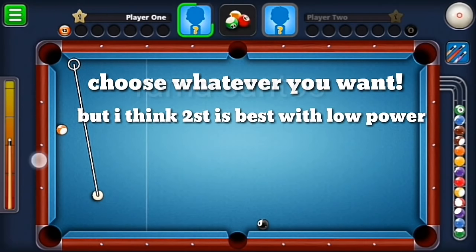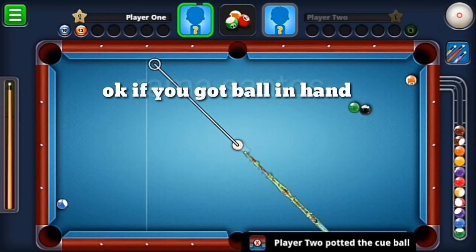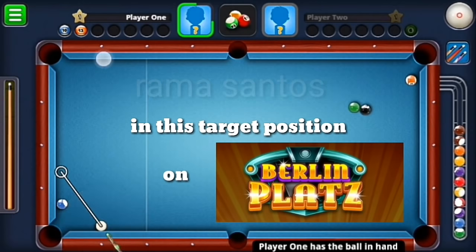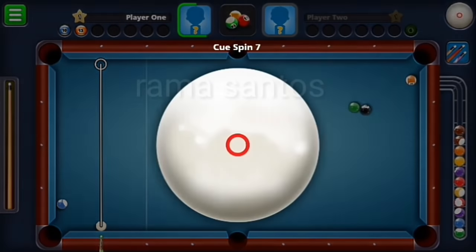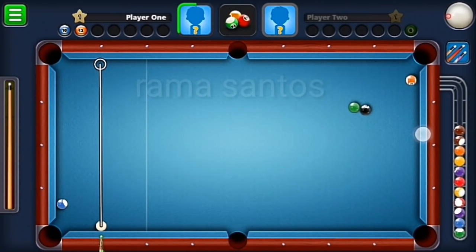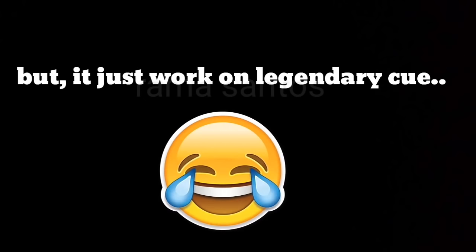Choose whatever you want, but I think the second option is best with low power, and I always use the second option. If you got ball in hand at this target position, I have a tip: put the white ball on the force diamond, take a strike aim, full left spin, and use 2 power. It's 100% shift — red ball. But it only works on the legendary cushion.